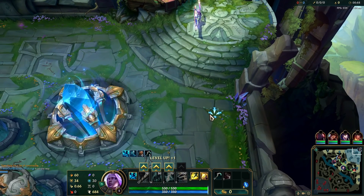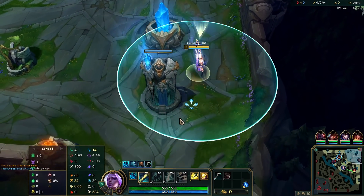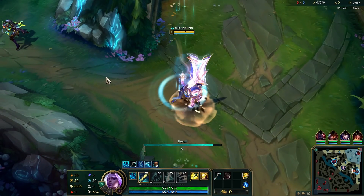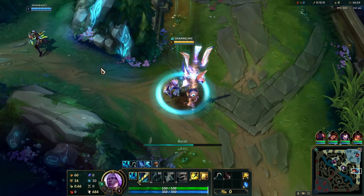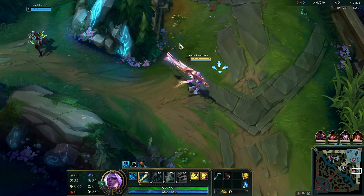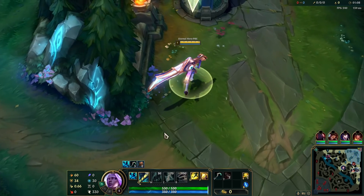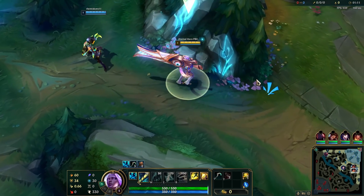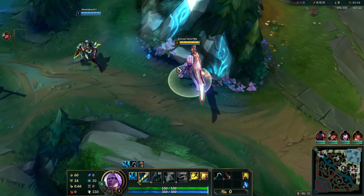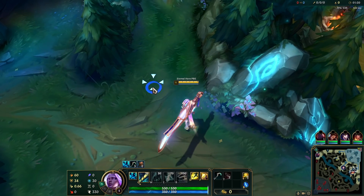Let's start with Q first. Let's take a look at the recall of this skin. The weapon seems pretty similar to her True Damage Prestige version. I expected something else — also the colors. Sure the weapon is great, but the model itself is not really shiny.